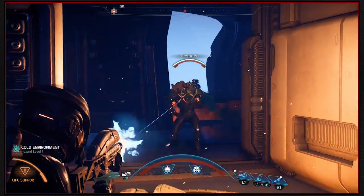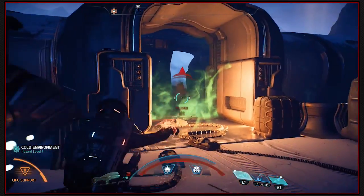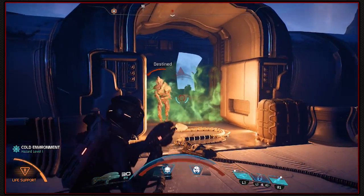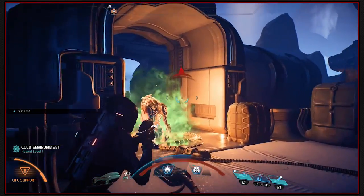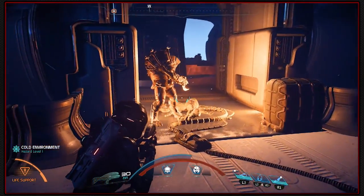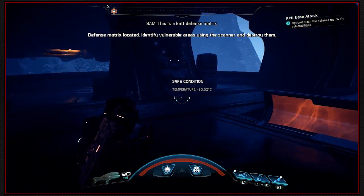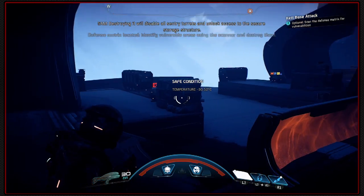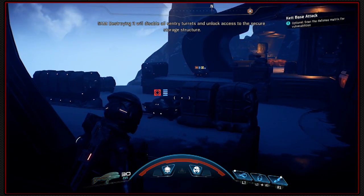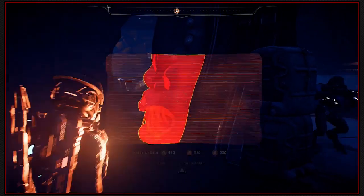There's also something here. One Krogan charge will do the job. This is the Kett defense matrix. Destroying it will disable all sentry turrets and unlock access to the secure storage structure. That sounds nice.